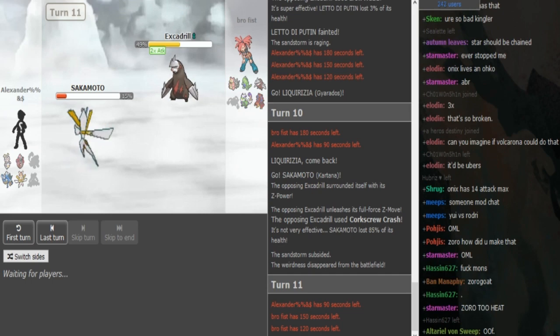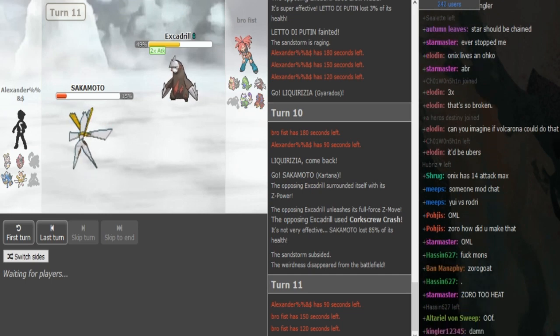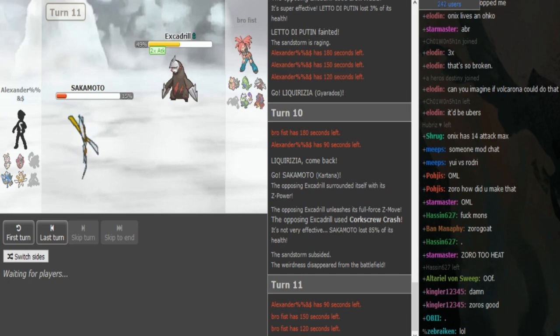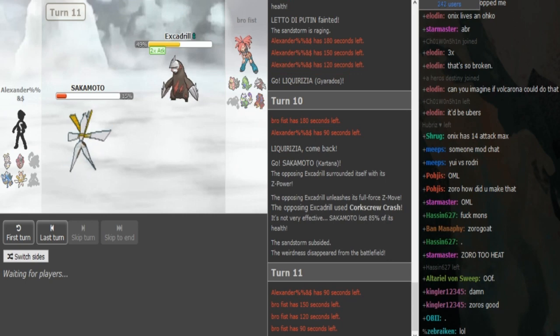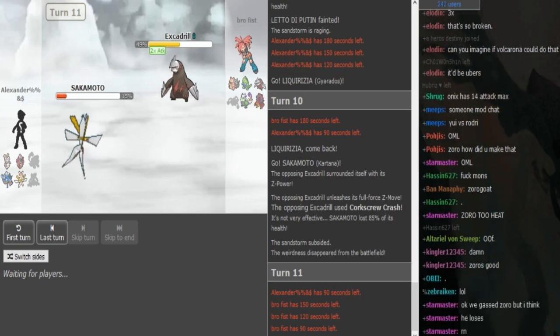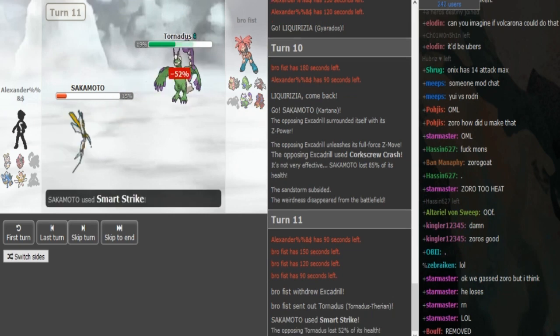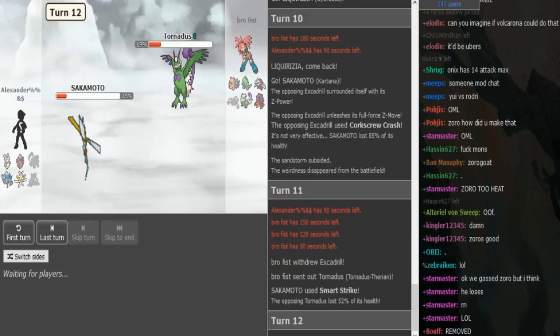I don't think Alex can afford to go for anything other than Leaf Blade or Sacred Sword — most likely Leaf Blade. Smart Strike would not kill the Drill and he'd be in trouble; he would lose his Kartana. He goes for Smart Strike and goes on Torn — I completely agree with going Torn. He actually makes a risky play of Smart Strike as well.